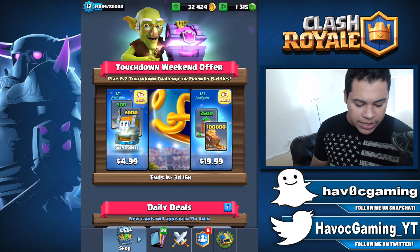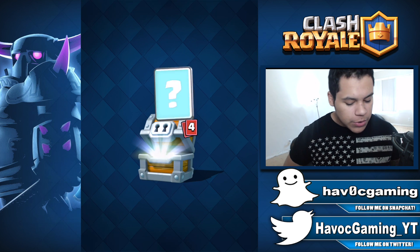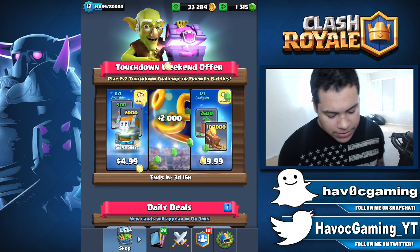So let's go with the giant chest right here. Now this one is just 500 gems and a giant chest, so nothing too surprising. 800 gold right here — we have barbarians, a freeze, goblins, and three musketeers.